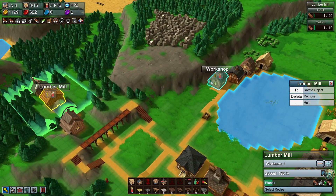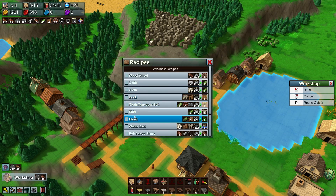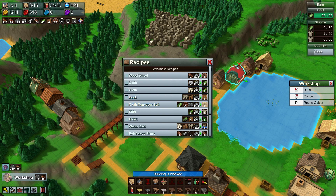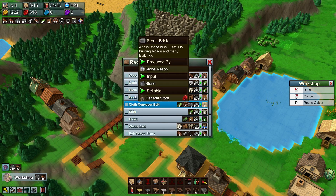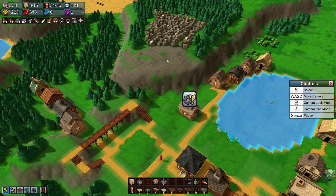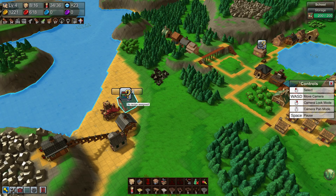Let's look at a workshop — maybe here-ish. We want to make cloth conveyor belts. We need cloth from here, wooden wheels, and stone bricks. I think I want to make some more stone bricks up here on this plateau rather than shipping them over from here.